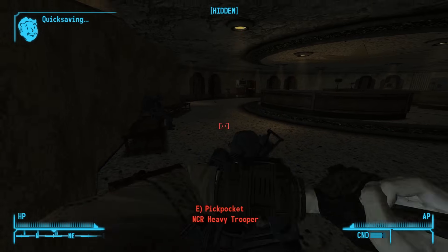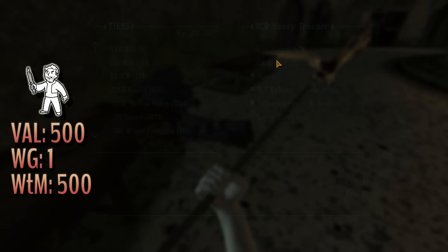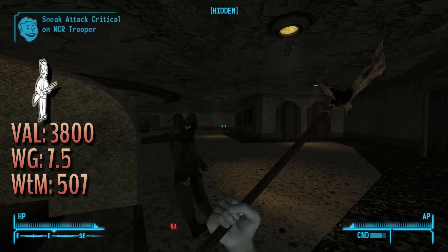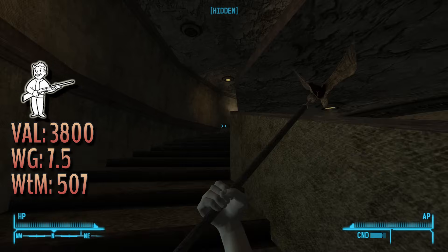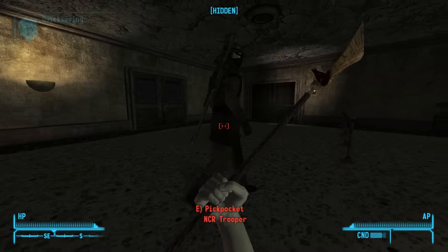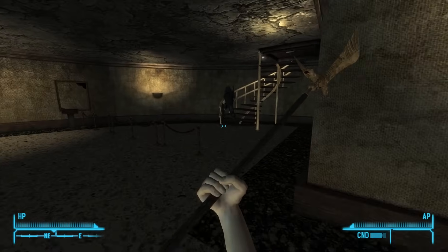Don't sleep on combat knives because they are extremely light at a pound and have a base value of 500. Combat knives are extremely common throughout the Mojave, so always keep an eye out for them to grab and add to your list of items to sell. The hunting shotgun is also a great sell option if the heavy troops have one — they weigh 7.5 pounds, have a base value of 3,800, and a weight to caps value of 507. Visit the Hoover Dam often to pick up some nice sell items.